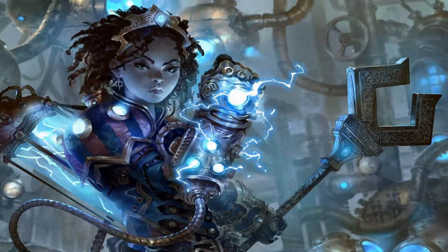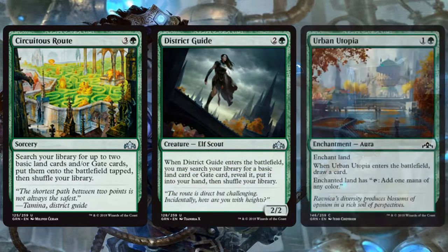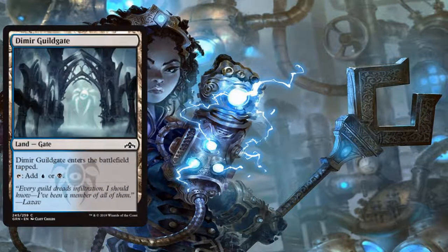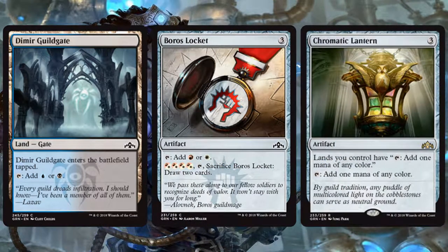The next bit of advice is to keep your colors simple. Unless you have a decent amount of mana fixing in your cards, sticking to your two strongest colors is generally a good idea. This particular set does have guild gates, shock lands, and guild-colored mana-producing artifacts, so going a third color may be an option, but if you're in doubt, it's usually better to just stick to the two strongest colors you have.